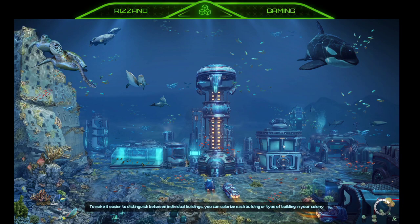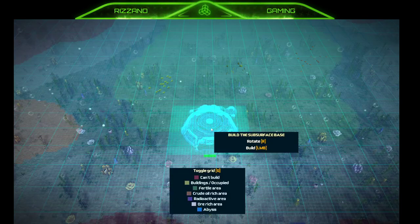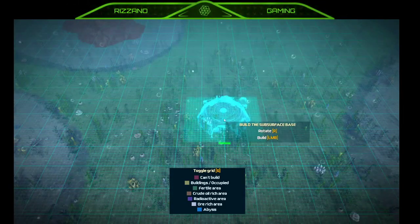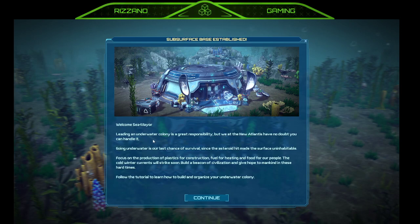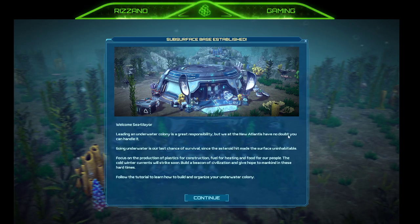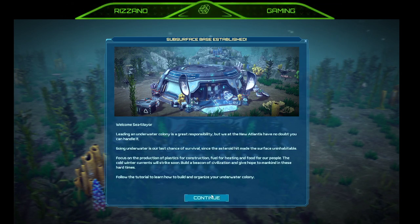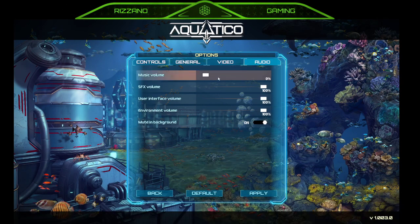I might have to turn the in-game volume down. Choosing a location for our people to build — we'll do right in the middle here. Welcome, Sea Mayor! Leading an underwater colony is a great responsibility, but we at New Atlantis have no doubt you can handle it. Let's follow the tutorial. Going to options and audio — let's set volume to 38%.